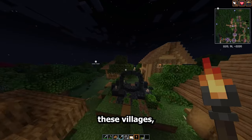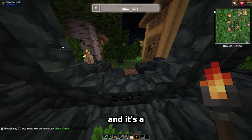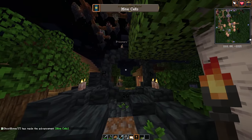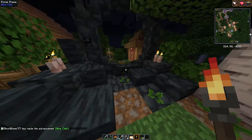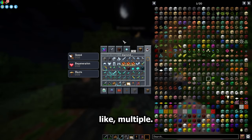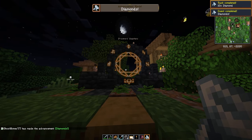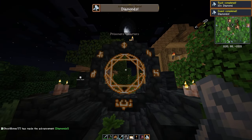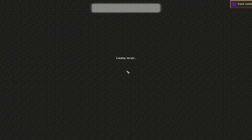In some of these villages you may find a portal called the Mine Cells Portal. It's a very different-looking portal — more circular in shape and gives off a ritual-looking feel. To activate it, all you need are diamonds in your inventory. Once you have diamonds, the portal will light up and you can travel through it to the Mine Cells Dimension.